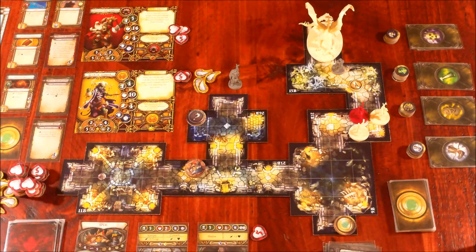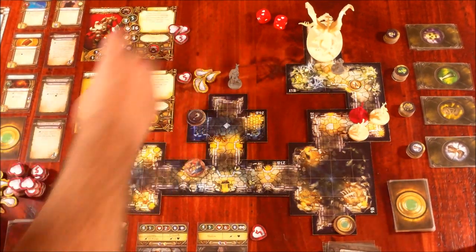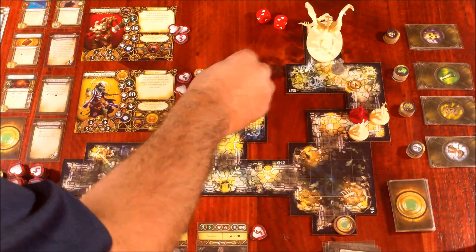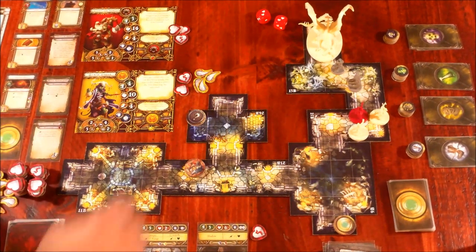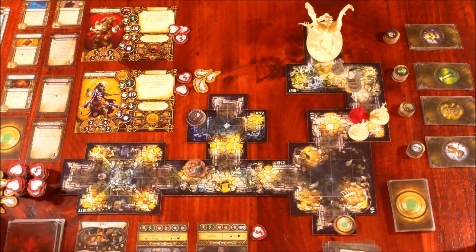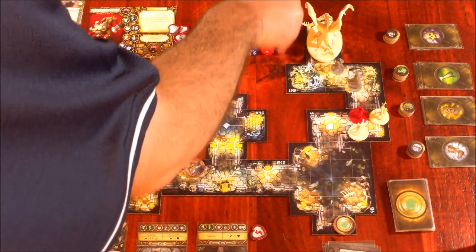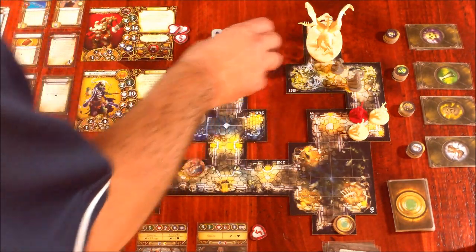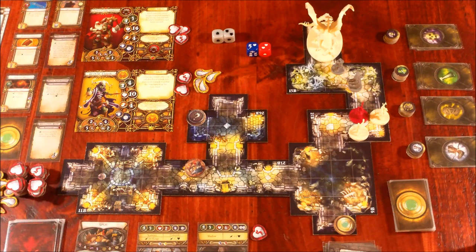Hero's turn. We need to revive Widow Tara again — Grisbane uses an action to revive, rolling two red dice, getting four health. At least she's up with six damage. She stands up right here. Then Grisbane attacks the dragon with red and blue versus two gray defense — all he needs is one damage to kill the shadow dragon — but he missed with three defense rolled. Even if there was no surge requirement, he still would have missed. No second attack since we used an action to revive.